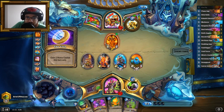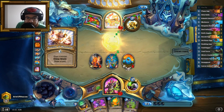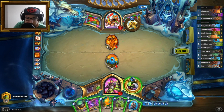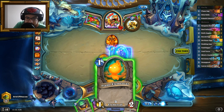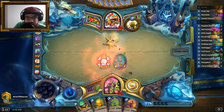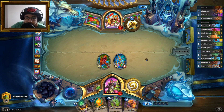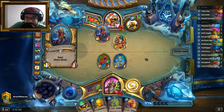Oh, Pyro — okay. Okay, so I lose my entire wall, which really sucks. In this situation I'll play Mecharoo, draw, and play Grim Rally on Mecharoo to get a 1/2 and then get a 5/5 out of this. This is definitely not what I wanted to see here — that Wild Pyro just completely demolished us. It was pretty bad. I no longer have any deathrattles on board. I'm scared.